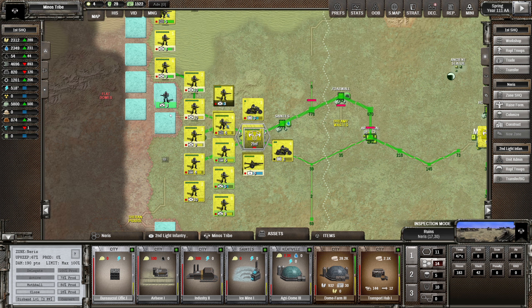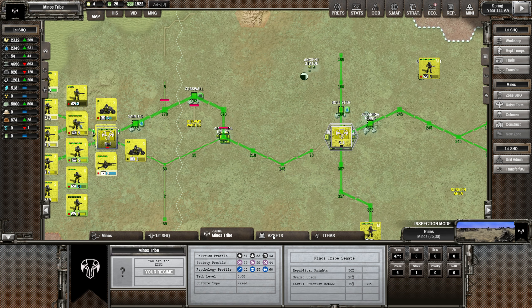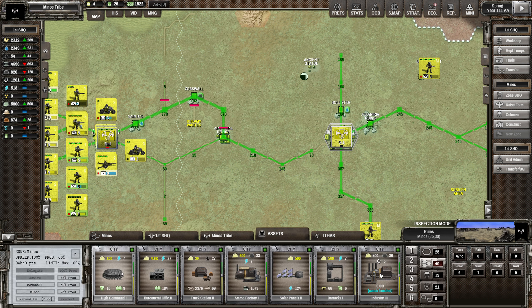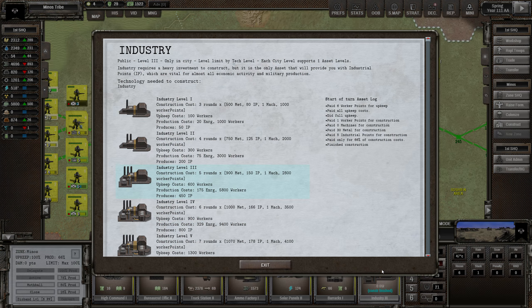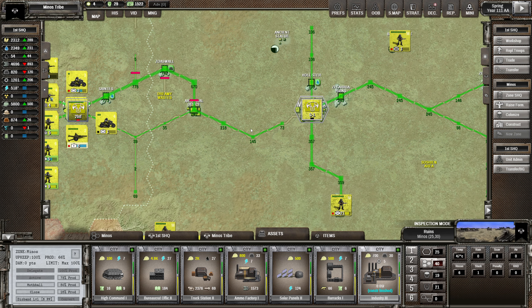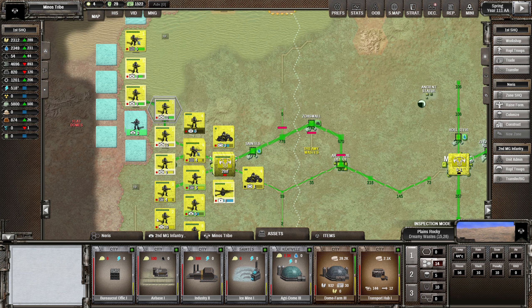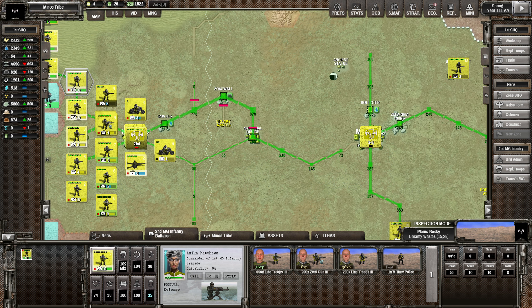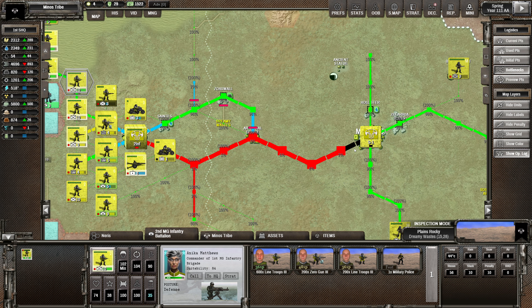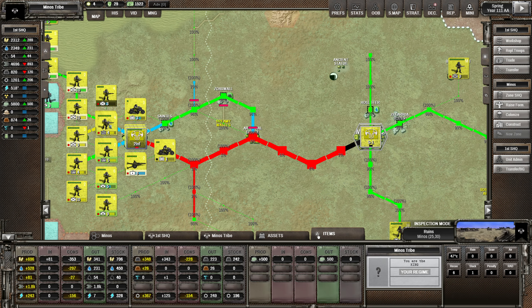We've actually got quite a lot of industrial points now. Next turn we're going to get even more because our industry three asset is going up, so we're getting an extra 250 per turn on top of what we've already got. Logistics points wise, I'm still not going to have a whole lot - we're basically sending out food to everybody on the front line, which is causing a bottleneck. Let me just check how much fuel we've got.